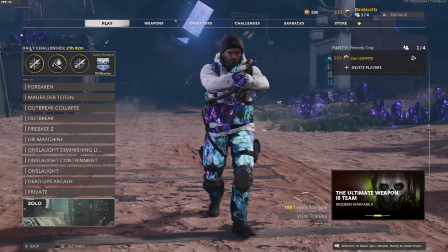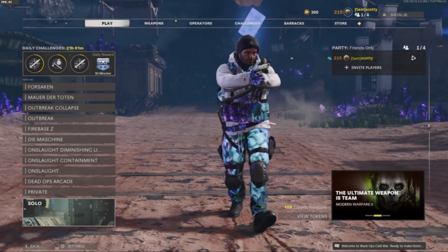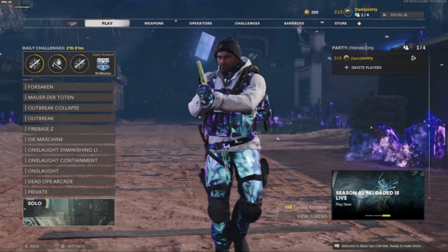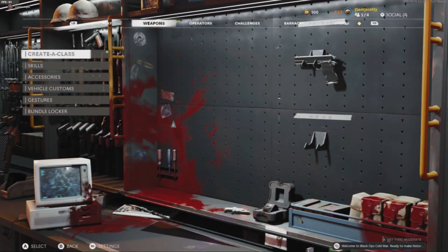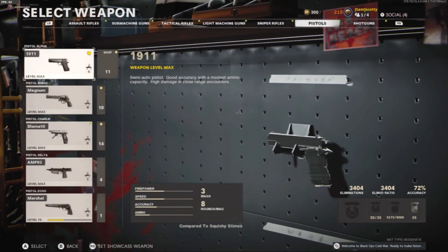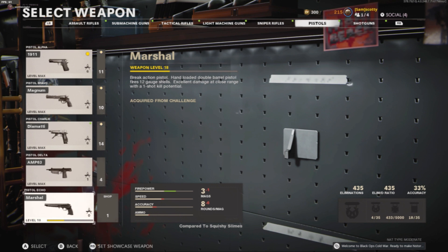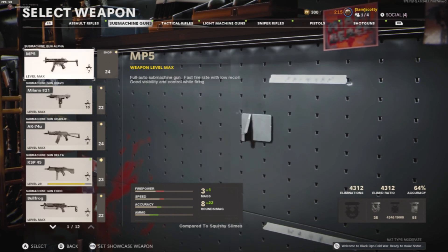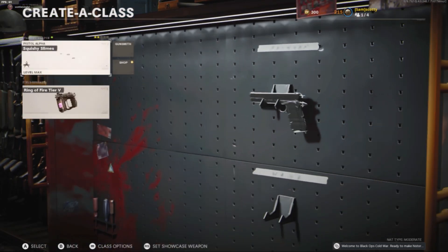There are a couple things you're going to have to do before you even load up the game. You're going to need to make sure that you have a projectile weapon — any weapon that shoots a projectile, any way that you can damage zombies from a distance. Personally, I used the 1911 just because of the pure aesthetic of it. It doesn't matter which weapon you use, just as long as it can damage zombies from a distance.